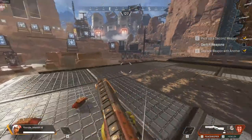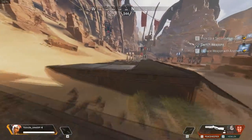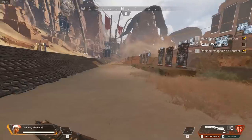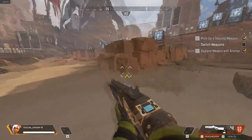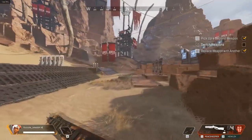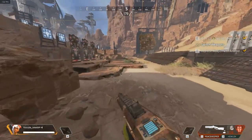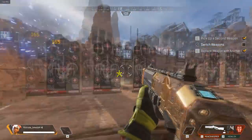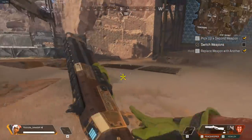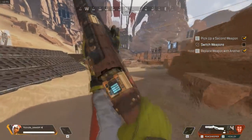The next weapon you wanna grab is any kind of shotgun — it really doesn't matter which shotgun it is. What you wanna do is practice your aim while moving and turning. So let's say you wanna kill people on the right side — you're gonna go like this and just jump and aim. Or you can slide, aim towards the target, slide, jump, aim towards it and so on. Just make sure you aim correctly. Don't spray with a shotgun — every hit counts. It's not the R301 where you can miss a shot. If you miss a shot with the Peacekeeper, you're dead.